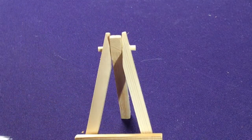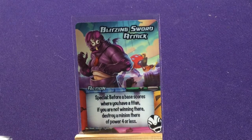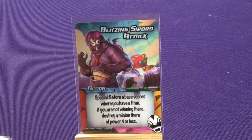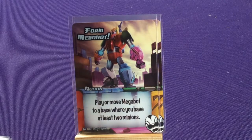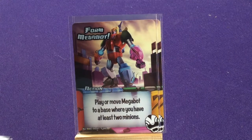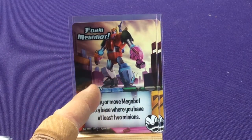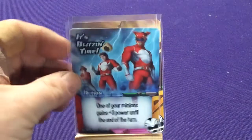Let's look at the action cards. Flitzing Sword Attack — special: before base scores, when you have a Titan, if you are not winning there destroy a minion of four power or less. Two copies of Form Megabot: play or move Megabot to a base where you have at least two minions. Unlike the Kaiju you're not completely forced to use him, but he's a focal point. I love that as a nod to the Megazord each component is visible on the card — catfish, polar bear, armadillo — they actually incorporated them, which is really neat.